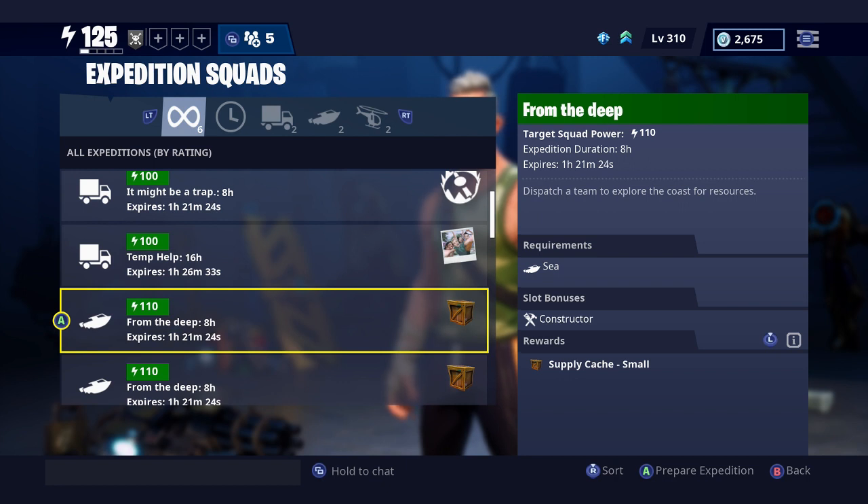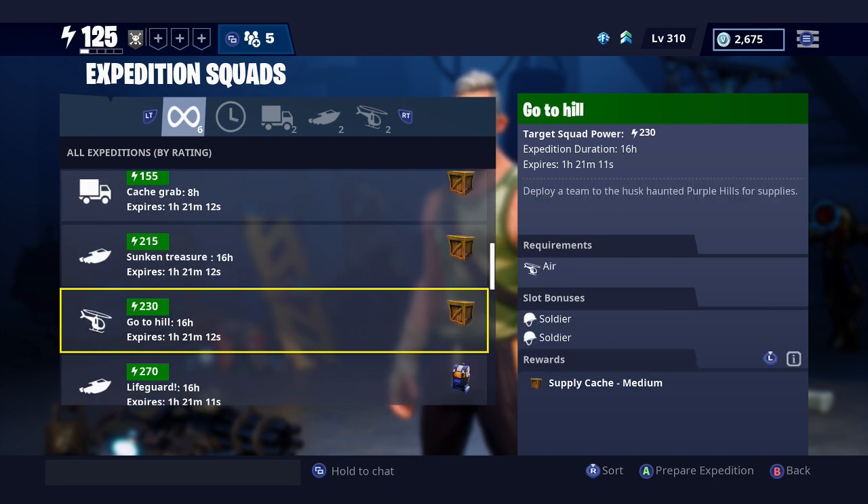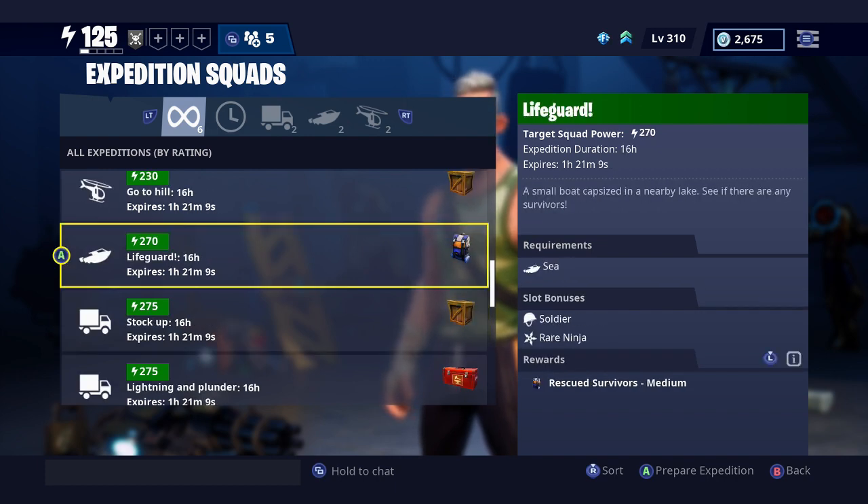Then we have the wooden box expeditions. The main reason to run those is they seem to give mineral powder and mechanical parts — so if you need those, run these. The ones with the backpacks give you survivors. These don't typically give that much, but if you're short on survivors for transforms or retiring for XP, you could run them. I don't normally run them, but I know some people start running them as soon as they start playing the game.